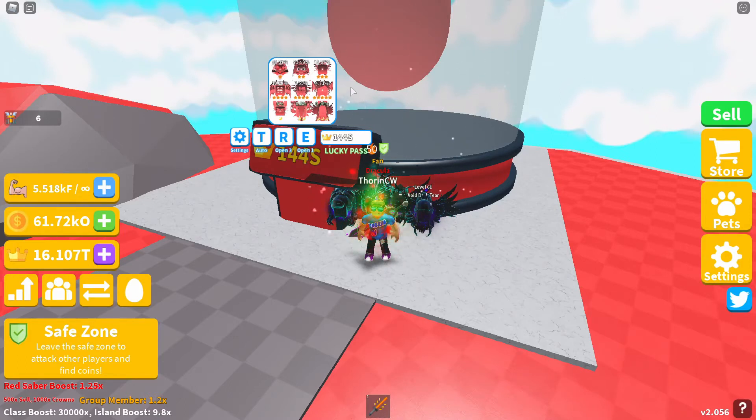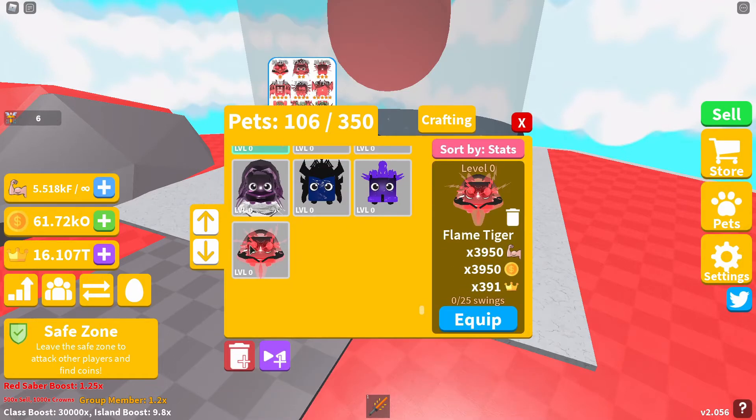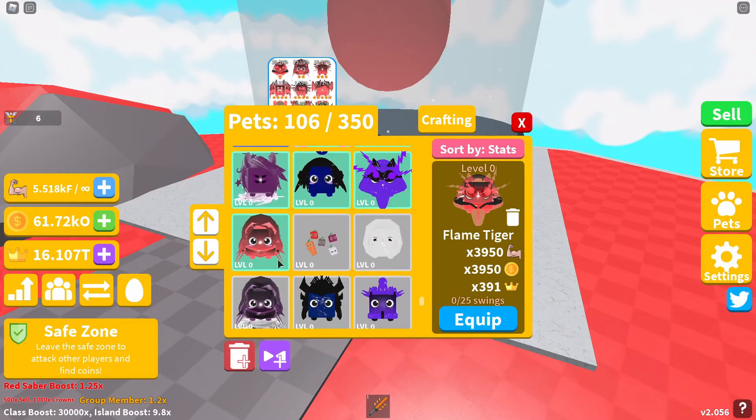We've got a standard nine pets in the egg, so we'll check these out one by one. The first pet of the egg is the Flame Tiger. The Flame Tiger gives you 3950 strength and coin boost, and a coin boost of 391. Our two-star pet in the egg is the Fiery Hooded Dusk.